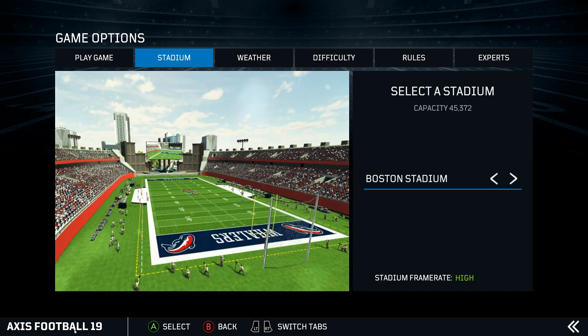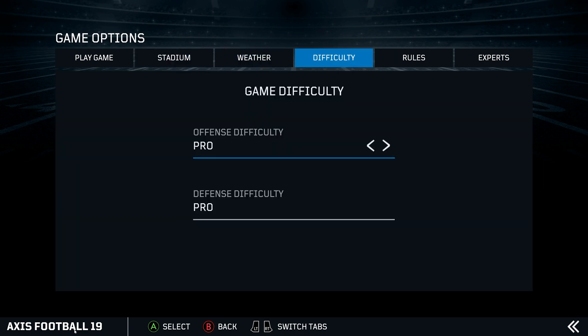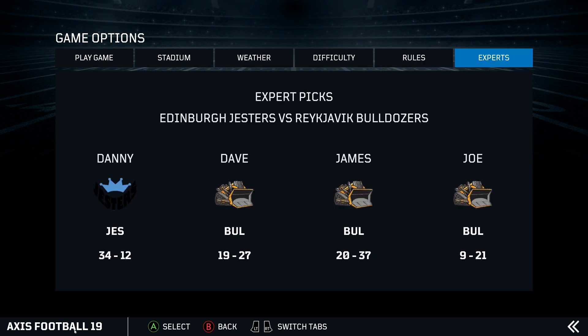We're going to go to Boston. Seems relatively solid. The weather is going to be lovely. Difficulties on whatever, rules on whatever. Danny has come out and said the Jesters are going to win this 34-12. You're wrong, Danny. Dave has said the Bulldozers are going to win it 27-19. James reckons 37-20 — high-scoring stuff all round. Joe thinks it's going to be 21-9. Quite why Danny is so horrendously wrong I have no idea, but let's find out.